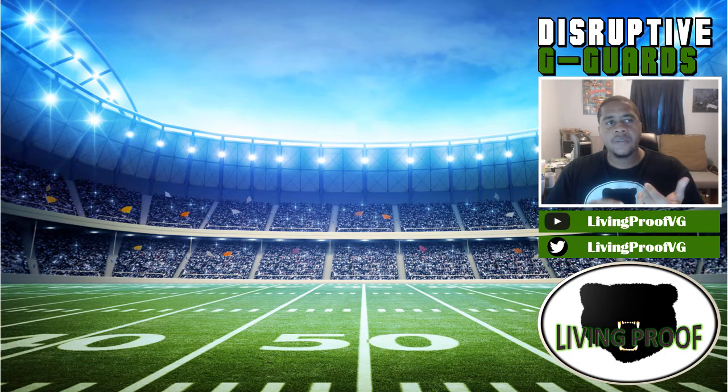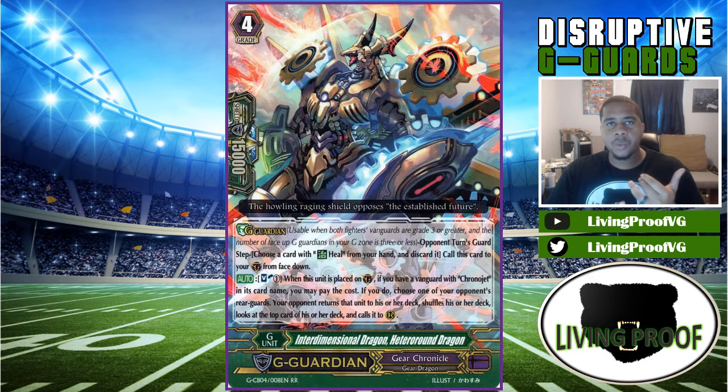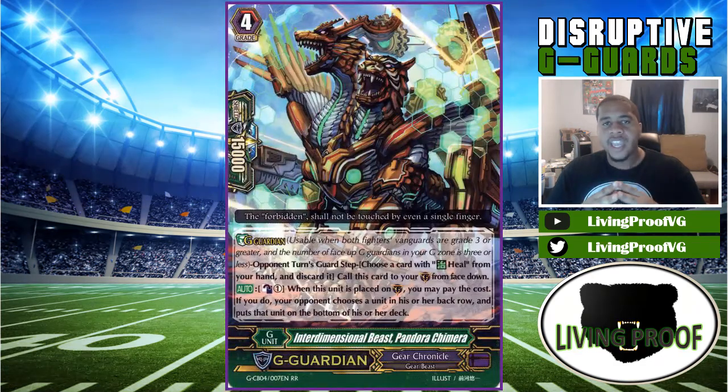When it comes to Gear Chronicle, the main one we want to look out for is Hetero Around Dragon, which has been the most dangerous one for us because it can always put Frog Raider back to the deck and takes away all the power boost with it. It severely messes up our turns when we only had Miracle Lace and Pecaro to work with. I'm going to show you today how to get around it with Hell Heart Eight. The other one to think about is Pandora Chimera — it's not played really at all, but if you happen to see it, I'm going to show you how to play around it.